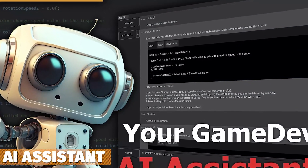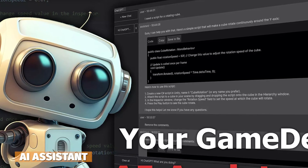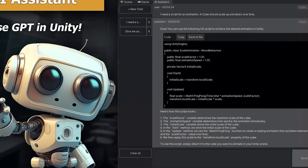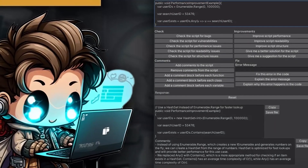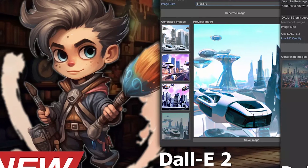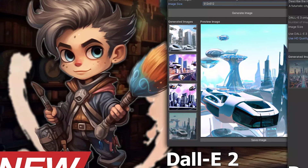Next one is the AI Assistant. This adds integration for ChatGPT — both all the different versions of that — and the DALL-E system, so you can have your own assistant to generate scripts, look at your scripts and give you actual ideas, do image creation, and create seamless textures.